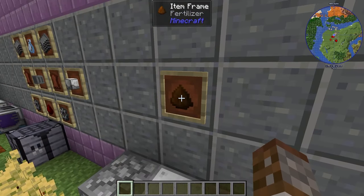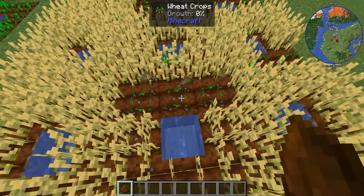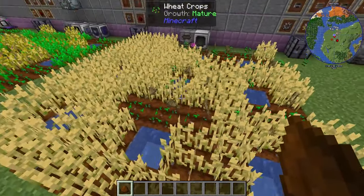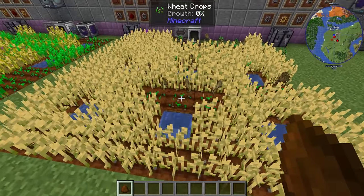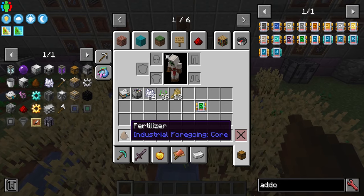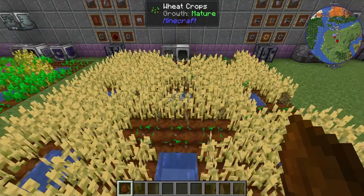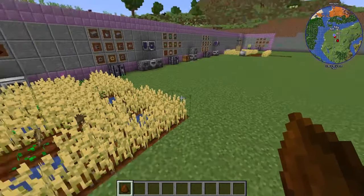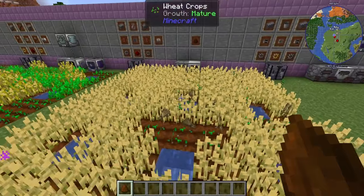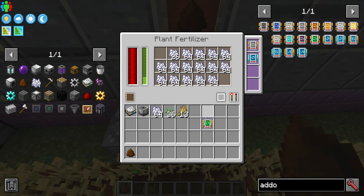You can also use actual fertilizer in this — fertilizer is inside of Industrial Foregoing. It's not better than bone meal, but it can be used instead of bone meal. If you find an early-game skeleton dungeon you won't have to worry about this anyway. Fertilizer is made with the sewage composter and sewage, but sewage relates to animals and animal husbandry inside Industrial Foregoing, so we're not covering that today.